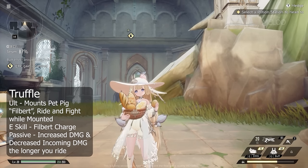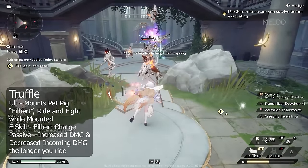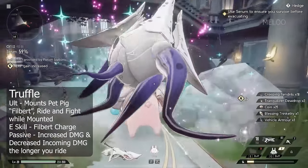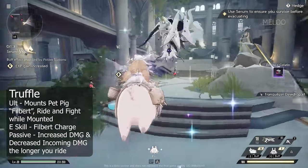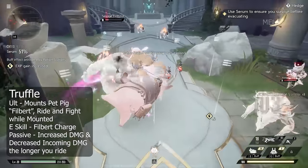The next character, Drifl, is kinda wild. She has a pet pig that she can summon, which is called Filbert. Basically she can shoot it forward with her E-Skill, and with her ultimate she can ride on it. Her passive gives you damage increase and damage taken decrease stacks, up to 10 stacks, based on how long you're already riding on the pig.